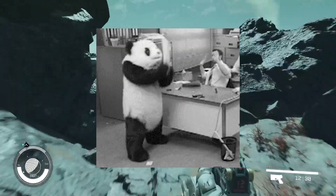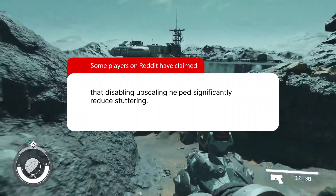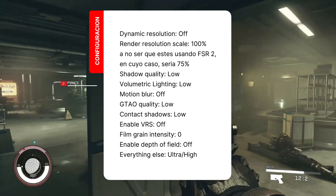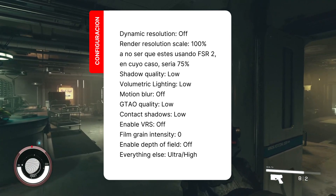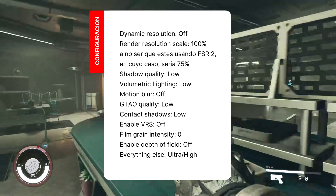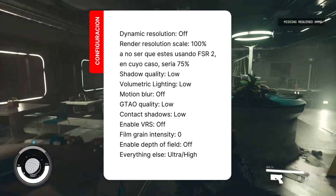Turning off non-essential graphics settings may help fix stuttering and boost performance in Starfield. Some players on Reddit claimed that disabling upscaling significantly reduced stuttering. Configure your game with these settings: dynamic resolution off, render resolution scale 100% (or 75% if using FSR 2), shadow quality low, volumetric lighting low, motion blur off, GTAO quality low, contact shadows low, enable VRS off, film grain intensity zero, enable depth of field off, and everything else ultra high.